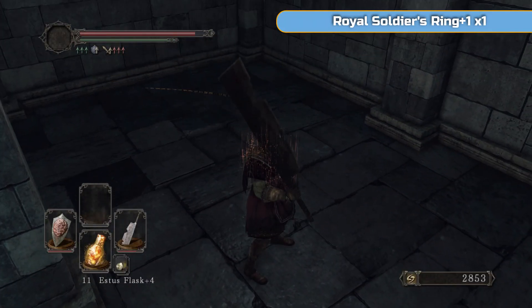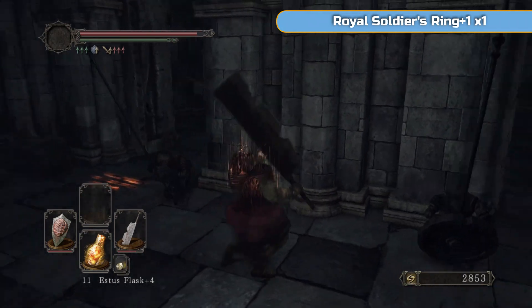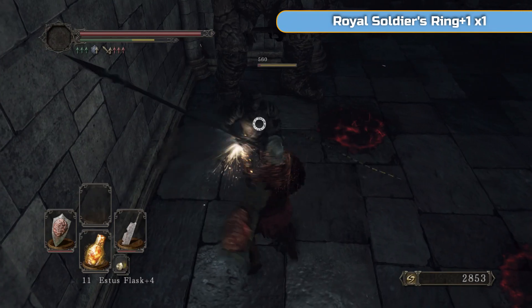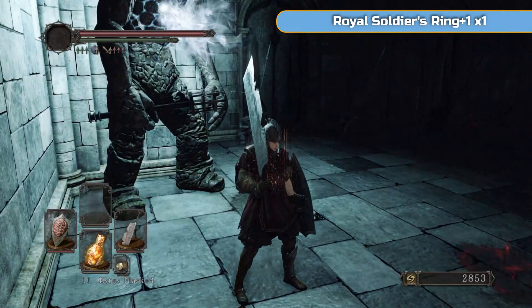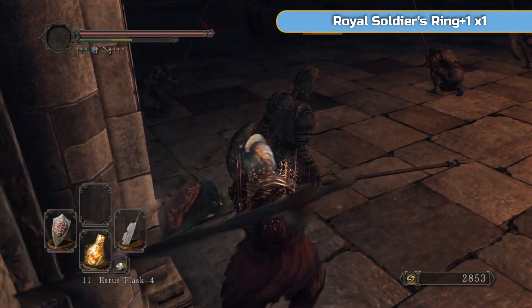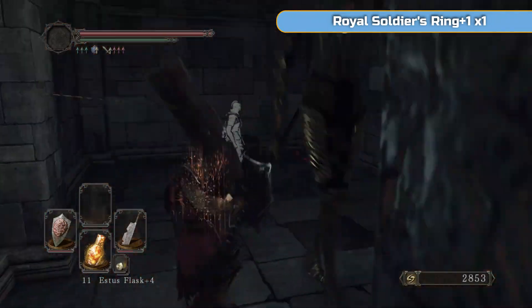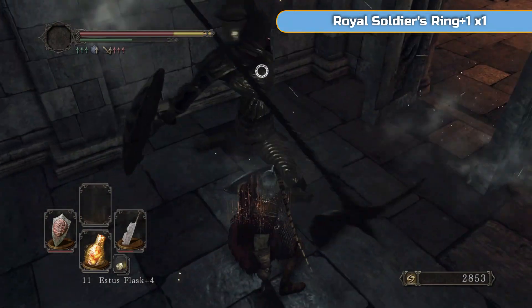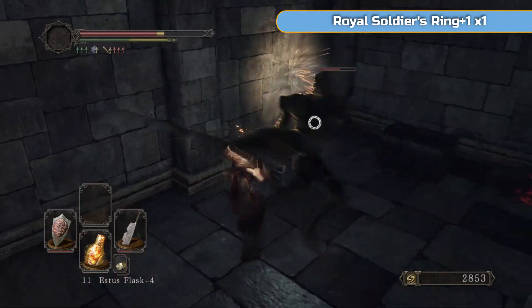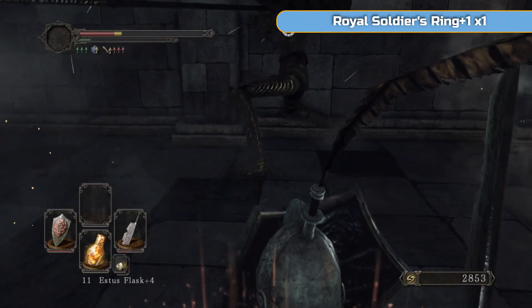The most important door is the third one on the left — I want to kill this guy near it so his soul enters the door and opens it. There will be a Ruined Sentinel on the other side. These guys always respawn — they're enemies now, not bosses. If you sit at a bonfire and wander back in, all the doors will still be open and all the sentinels will be back to life. Don't go to the back of the room — we'll fall through that floor later. The Royal Soldier's Ring +1 gives you +15% equipment load, which is really good for strength builds or heavy armor. It's worth grabbing if you want to go heavy.